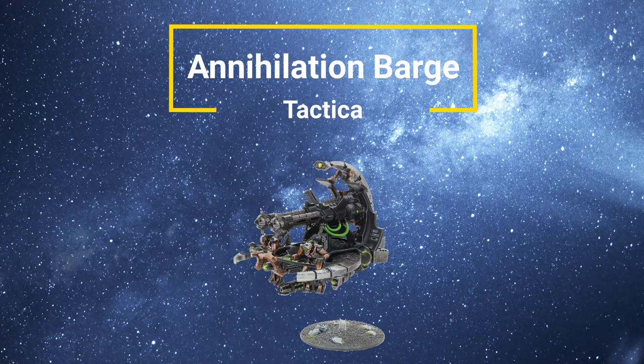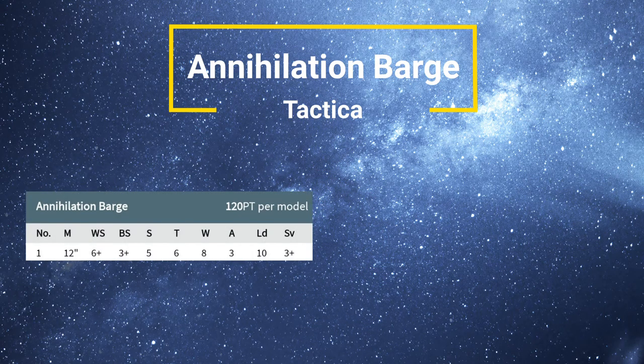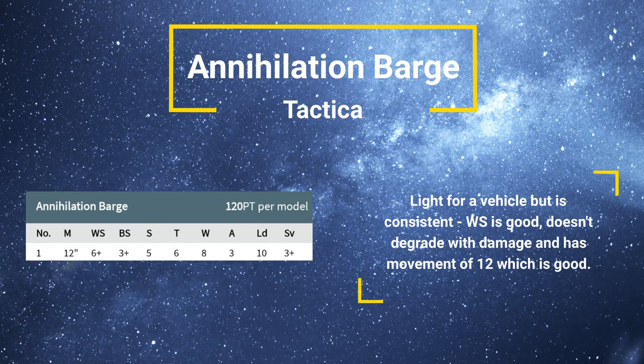Starting off with things common with all my Tacticas, I like to begin with the stat line. If we look at the stat line of Annihilation Barges, they have a decent movement. Movement at 12 is a benchmark when it comes to vehicles, and it's quite fast — it's twice the speed of basic line infantry, so it's very useful.